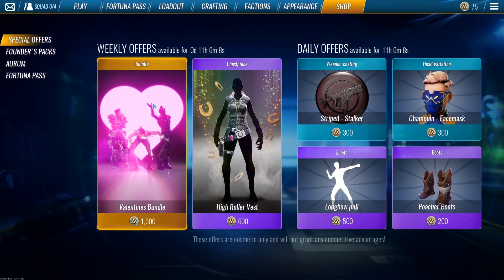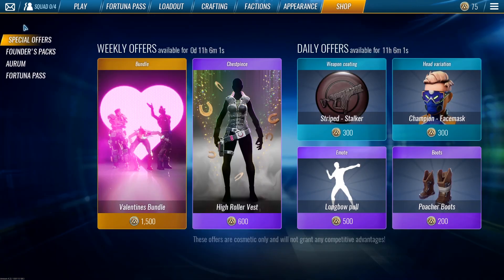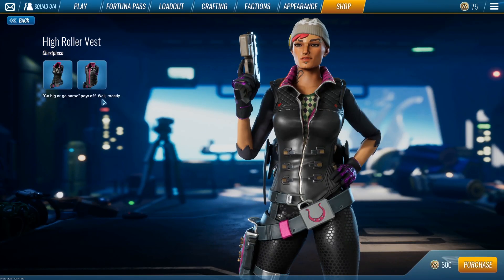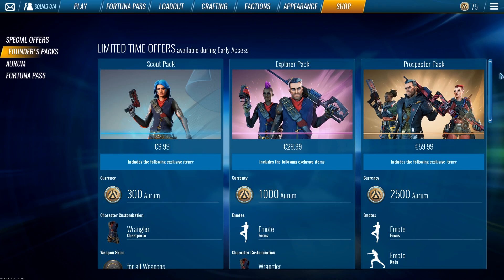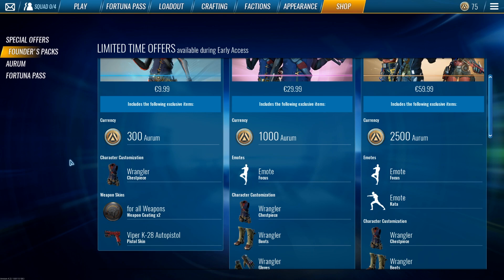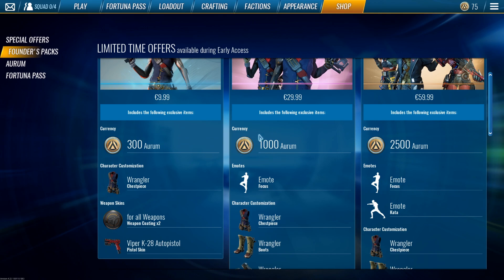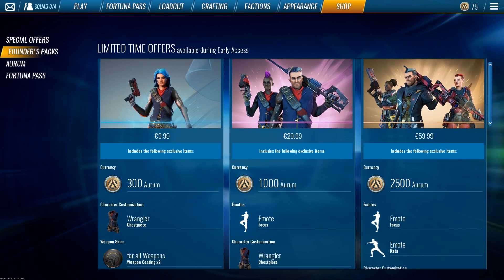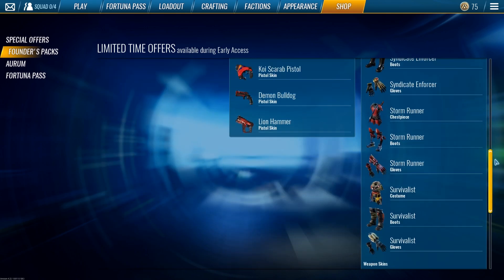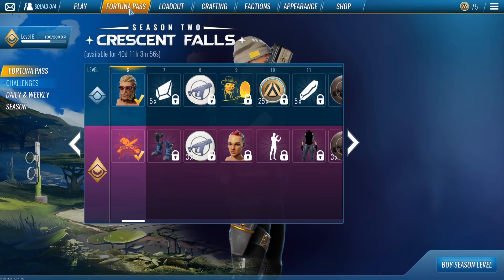I didn't get a chance to check the shop yet. There's a Valentine bundle, and there are also founder packs. The scout pack is $9.99 and gives you some premium currency, a wrangler chest piece, coding for all weapons, and a viper pistol. Then there's a $29.99 pack — basically enough to afford the gold pass. And then there's the ultimate one for $59.99, which gives you all three suits and a ton of in-game currency.